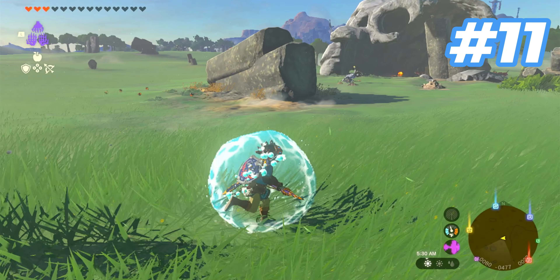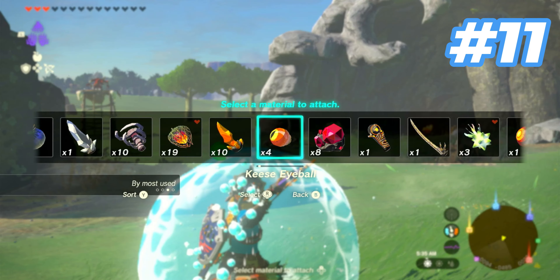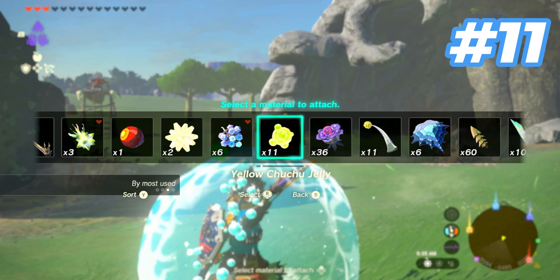We all know that shooting a shock arrow into water makes it do a weird explodey thing. But did you know when you're using Cydon's shield, it'll actually do it every time.